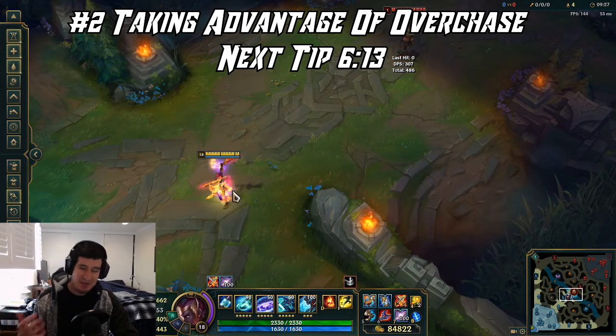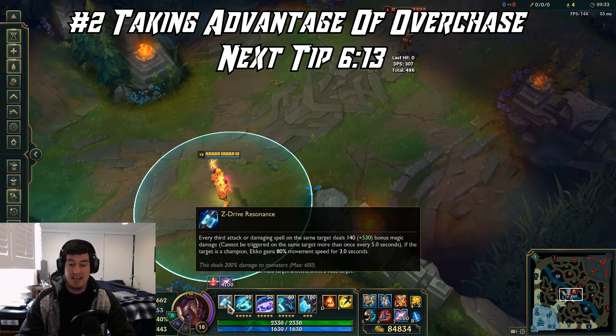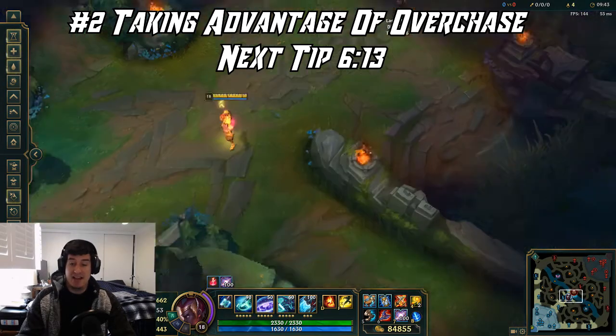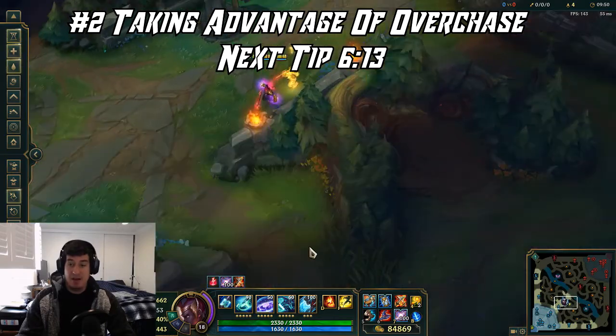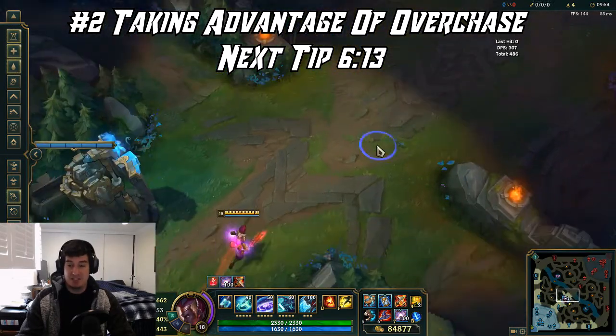Always look for enemies that are going to overchase you when you have low HP. This happens extremely regularly in lower elos — from iron to gold, people really overchase Echo because they don't understand that his movement speed makes him extremely elusive. Combined with the two slows from his Q and W, and his dash that doesn't need to target something and can jump over a wall, he can bait enemies into a really tough position.